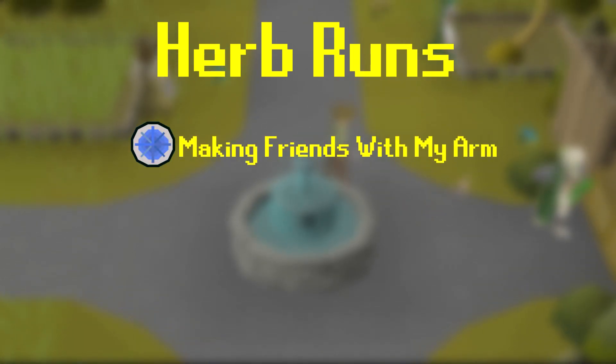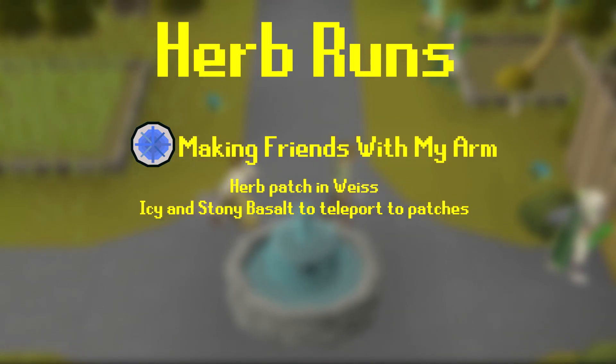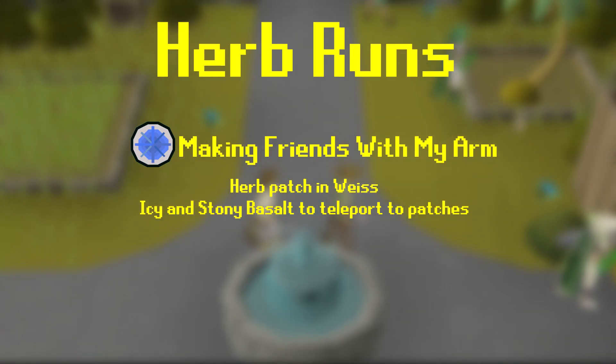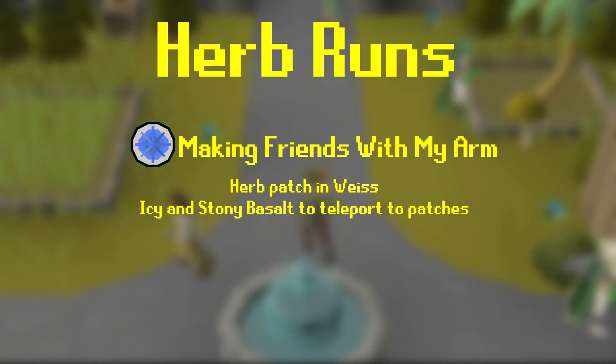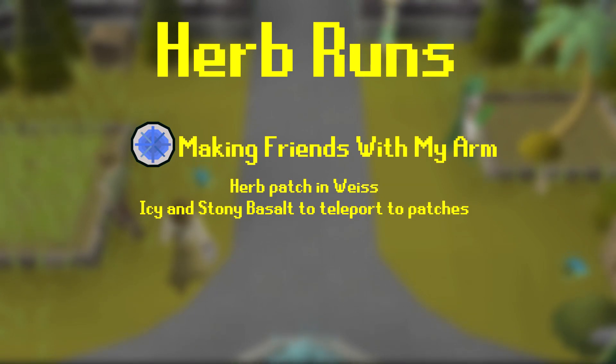Making Friends with My Arm is a hard quest, but not only does it give you another Herb Patch in Weiss, it allows you to use two items — the Stony Basalt and Icy Basalt — which teleport you directly to the Weiss Herb Patch and the previously mentioned Troll Stronghold Herb Patch.